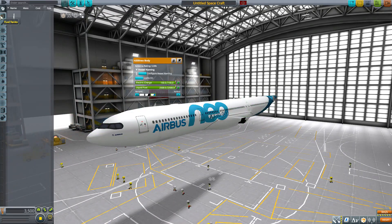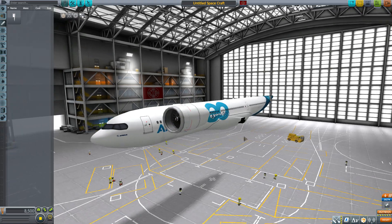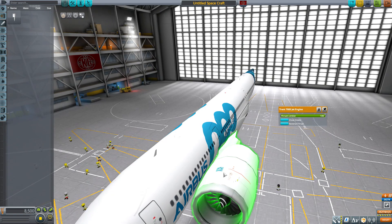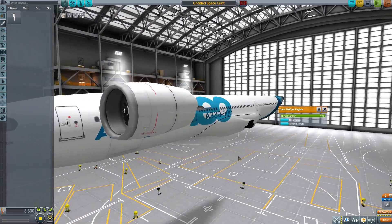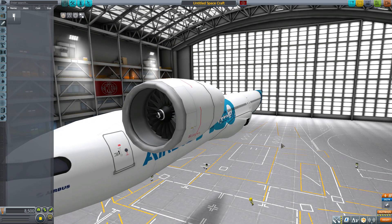In engines we have the Trent 7000 jet engine — a pretty powerful one, producing a maximum of 400 kilonewtons of thrust with an ISP of 14,000 in atmosphere, using an air intake as well as liquid fuel. It has a built-in air intake as you'd expect. It's a nice-looking engine with great detailing on the paint scheme, even having the Rolls-Royce logo on there — a lot of wonderful little details and very nice modeling.